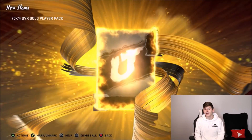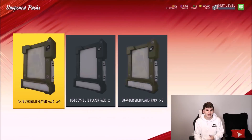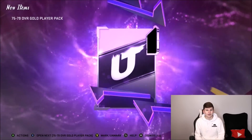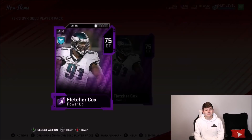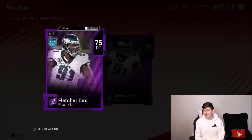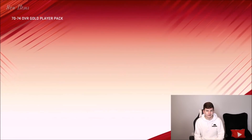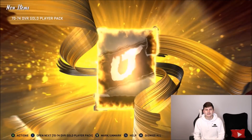It's the Miner. Went ahead and turned them into exchanges and we get a 70 overall right guard, so we don't need that. We're just going to add its strength to an exchange. We do already have one elite player pack to do, so hopefully we'll get power-up Fletcher Cox. That's pretty solid — another defensive tackle we could potentially use, or another defensive player in general. I think Fletcher Cox has the Mud Hero card, so that's actually not bad.